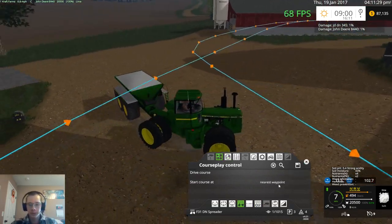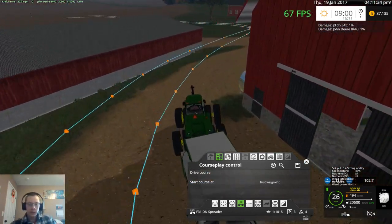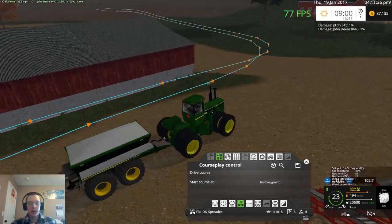We'll change our mode to fertilizing and seeding and set the first waypoint. Then like I said, we'll go ahead and rent a sprayer and get spraying.